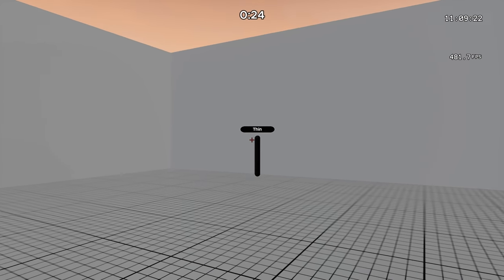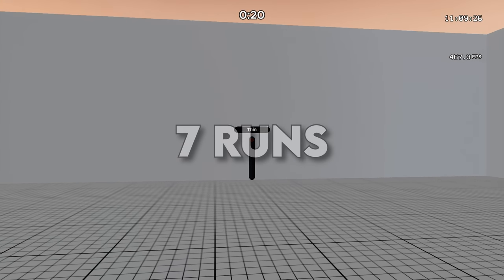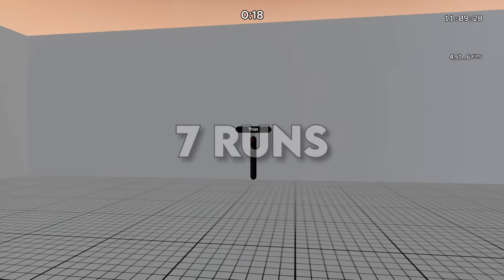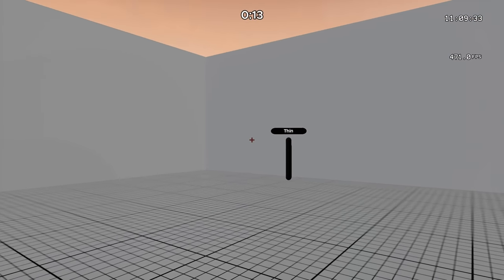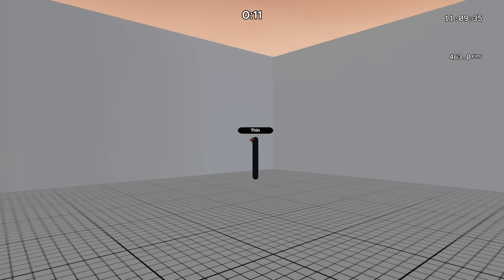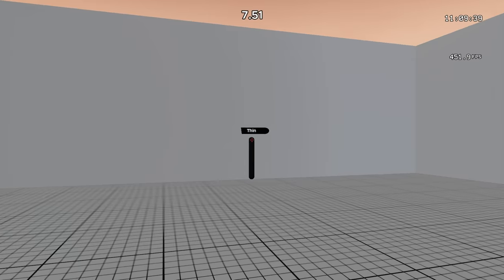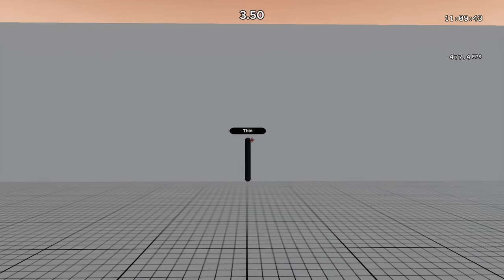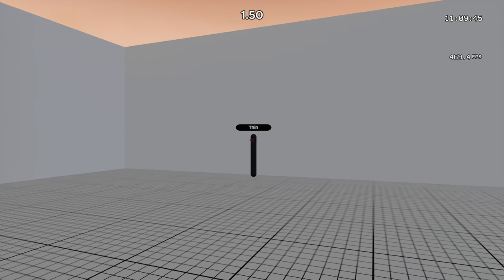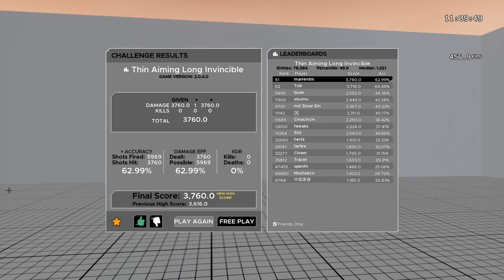The next map is Thin Aiming Long Invincible — by far my favorite map on Kovacs and the single map that has helped me the most with tracking this last month. Focus completely on your smoothness when the bot is moving left or right. Don't think about the fact that the bot is going to change direction anytime soon — when it happens, it happens. On this map, play 80 FOV with your ADS sensitivity.